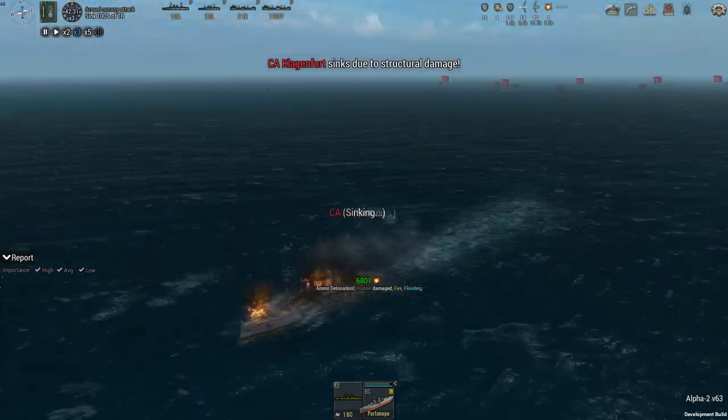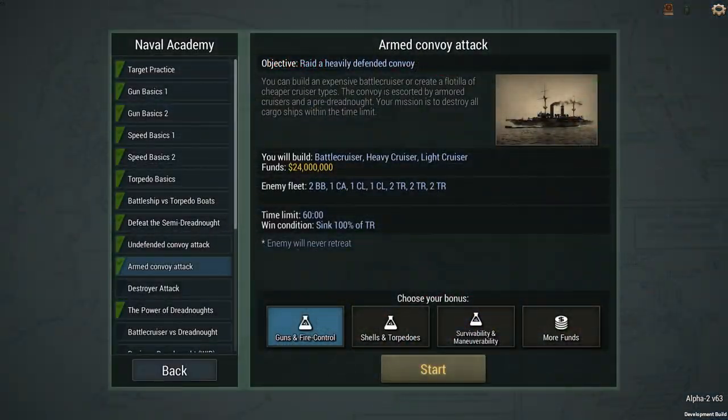Hello guys, this is Low Tech Gaming here, welcome back to Ultimate Admiral: Dreadnoughts. We're going into the next challenge — Armed Convoy Attack. We can build a very expensive battle cruiser, heavy cruiser, or light cruiser to take on an entire fleet. However, our only objective is to kill the six transports. We have an hour to do so, so we have plenty of time.